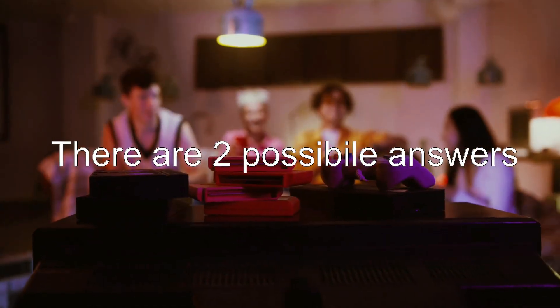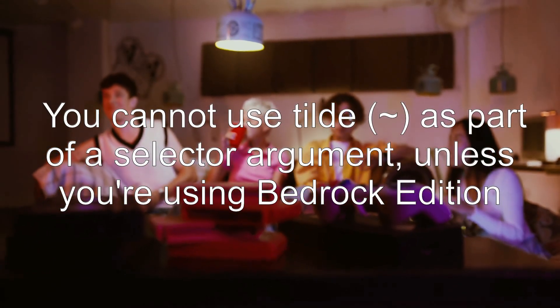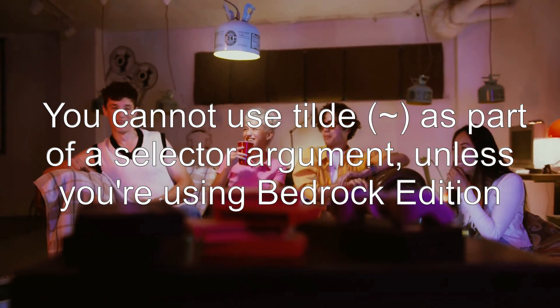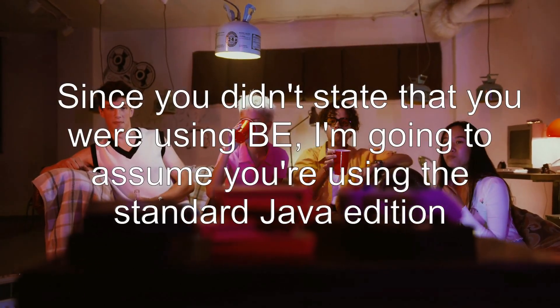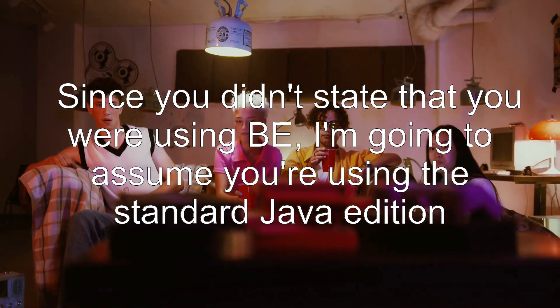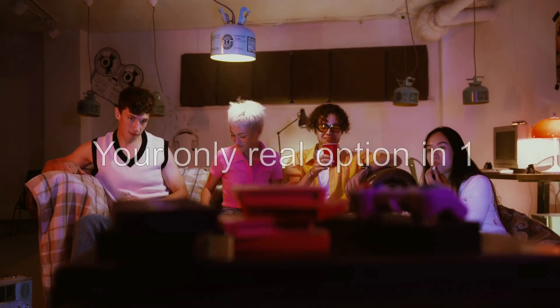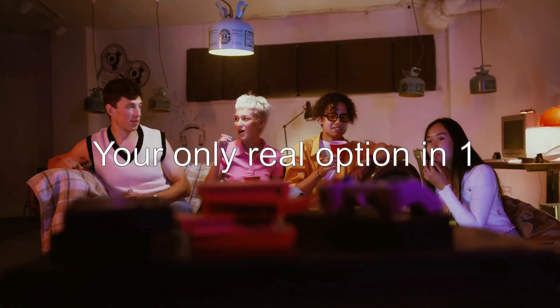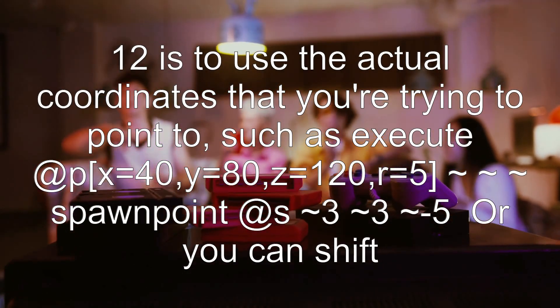So how can we solve this? There are two possible answers. Answer 1: you cannot use tilde as part of a selector argument unless you're using Bedrock Edition. Since you didn't state that you were using Bedrock, I'm going to assume you're using the standard Java Edition. Your only real option in 1.12 is to use the actual coordinates you're trying to point to.